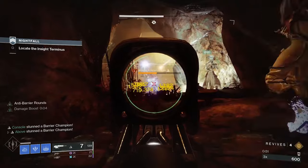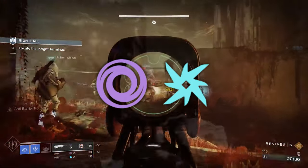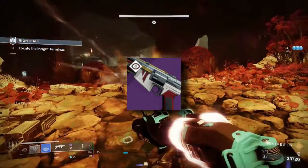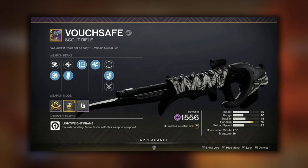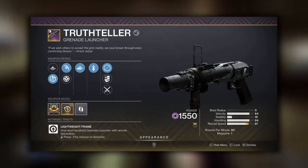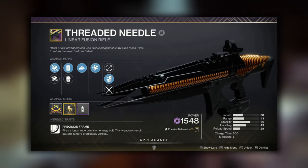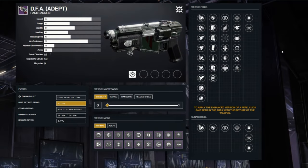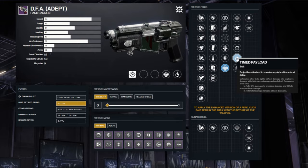Next up we have Insight Terminus, and similar to Proving Grounds, we'll need to come prepared for both Barrier and Unstoppable Champions. This Nightfall will feature both Void and Arc shields, and a Void Singe tied to it as well. The weekly featured weapon will be the adept DFA Hand Cannon. Arbalest covers the Barrier Champions, Unstoppable Scouts such as Vouchsafe cover the Void shields and long-range engagements, but Truth Teller will be an MVP due to its Void Affinity and ability to blind enemies while capturing the plates in the boss room. I'd also recommend Threaded Needle to take advantage of the Void Singe and have fantastic ammo economy against Kargan's massive health bar. For DFA god rolls: Perpetual Motion and Opening Shot for PvP, and Outlaw and Timed Payload for PvE endgame.